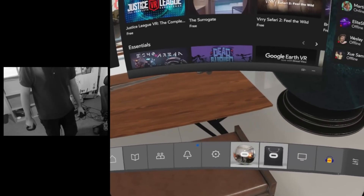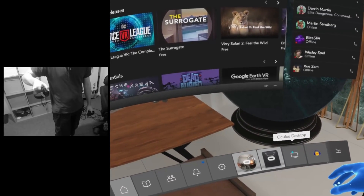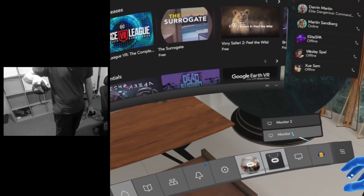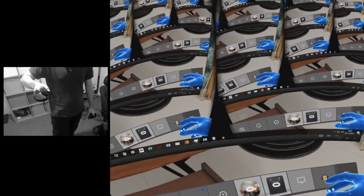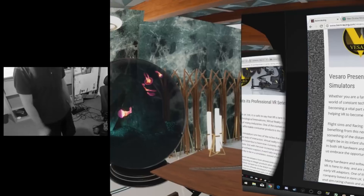What I believe to be the most exciting part of Oculus Dash is the fact that you've now got Oculus Desktop — you can go to your desktop monitors. VR inception! That looks quite cool. You can go to your monitors; I've got two monitors on my computer. We'll go to monitor two because that's a bit more functional, and you can now fully access your desktop in VR.